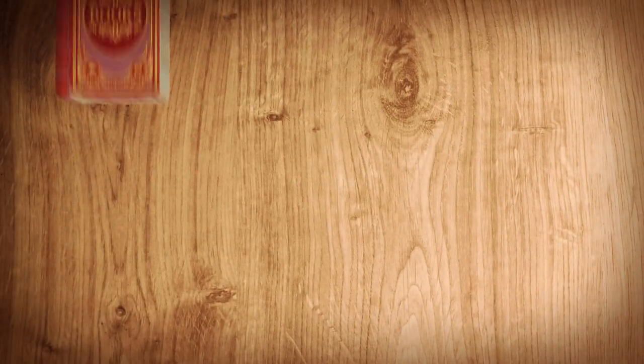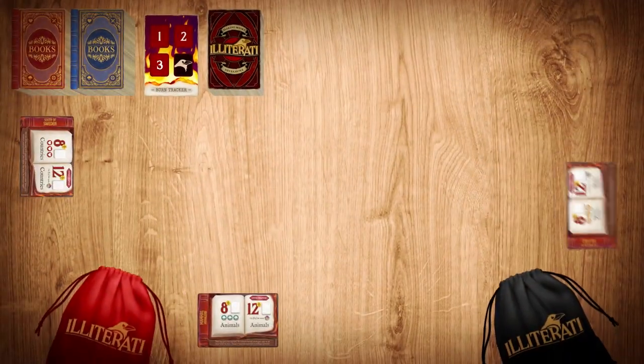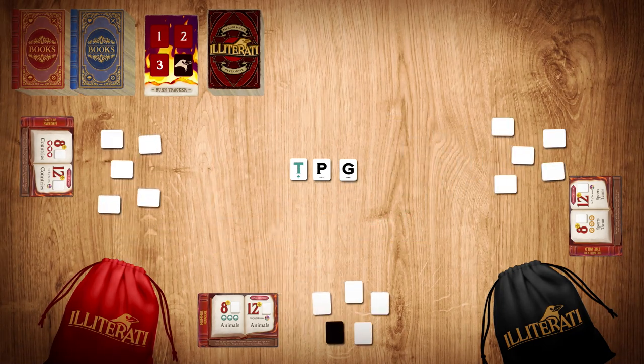Setting up Illiterati is easy. First, separate the book decks and the Illiterati villain deck. Then, deal one red book to each player face up. Next, place three tiles in the middle to create the communal area known as the library. Finally, deal a starting hand of five tiles face down to each player.